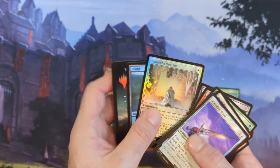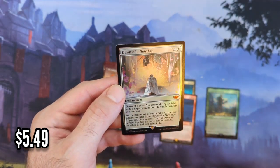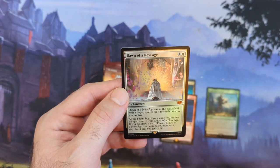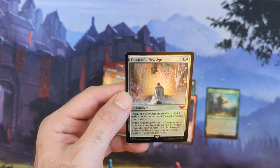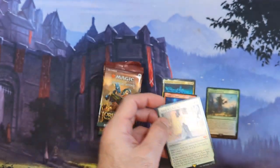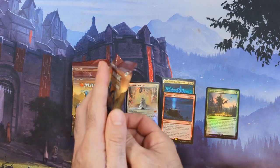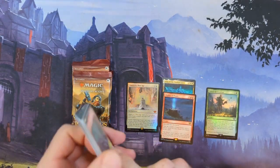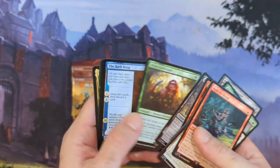Display of Power, Dawn of a New Age - in a foil, so a mythic foil out of here. What does this thing do? When it enters the battlefield with a hope counter on it, for each creature you control at the beginning of your end step, remove a hope counter from Dawn of a New Age. If you do, draw a card. Then if Dawn of a New Age has no hope counters on it, sacrifice it and gain four life. It is two mana - that's actually pretty good for two mana.